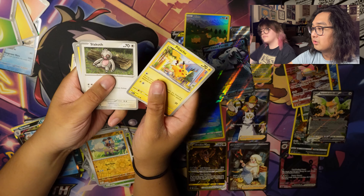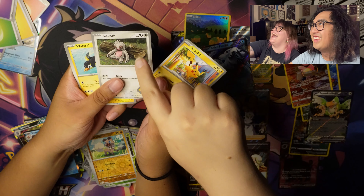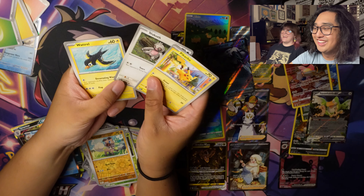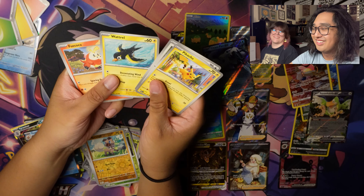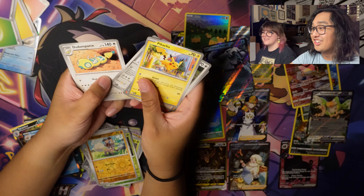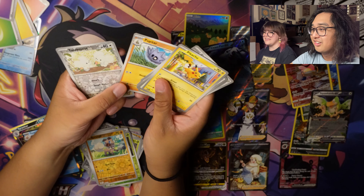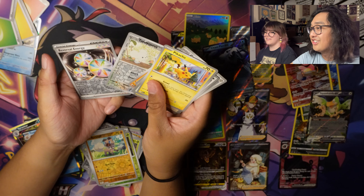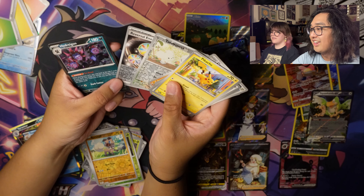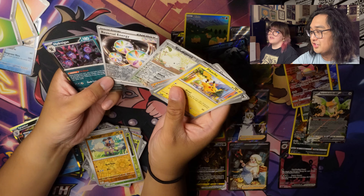We got Pikachu — that's me. Slakoth — that's me in the morning when I don't want to go to work. Wattrel, Fuecoco — that's cute — Corviknight, Dondozo, Pupitar, Reverse Holo Tandemaus, Reverse Holo Reversal Energy, and Hydreigon. Reverse Holo Reversal Energy.